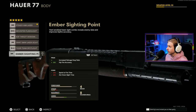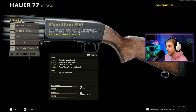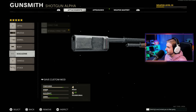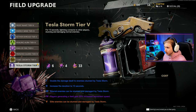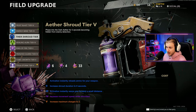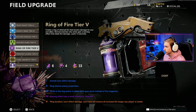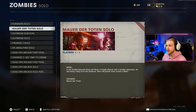For the body, we're going to put on the Ember Sighting Point for more salvage drop. Magazine: eight round tube. For the stock, I would go with the Marathon Pad because it increases everything and only decreases hip fire, but we don't have it unlocked, so we have to go with the SAS Combat Stock. That's a pretty good build. For the field upgrade, Tesla Storm could be nice because this thing takes a while to reload, but Aether Shroud could also be good since it instantly reloads our weapon. For now, I'll just go Tesla Storm. Let's hop on Mauer and get this done.